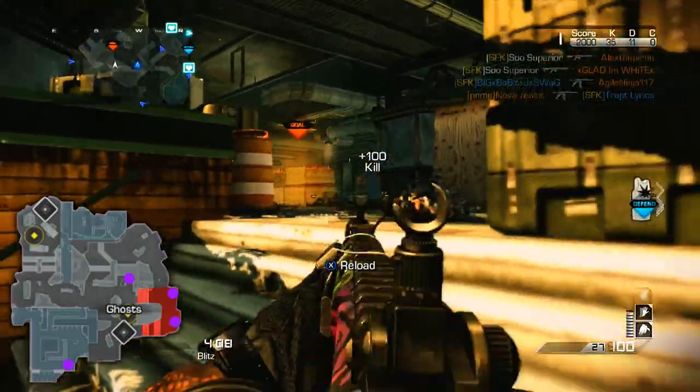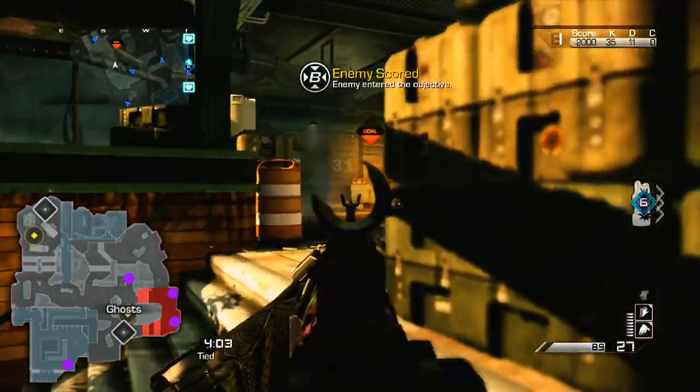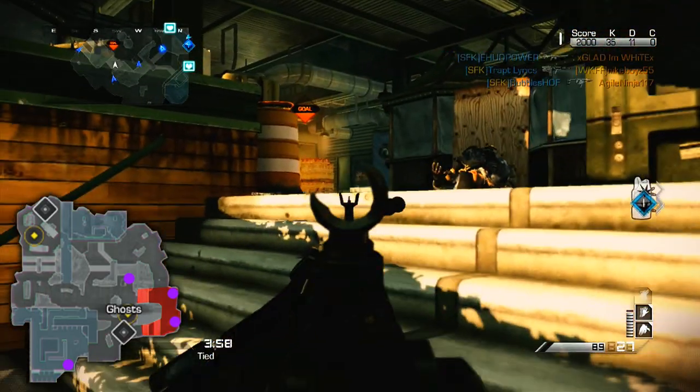The gameplay you guys will be watching: for the first side when you're on the federation attacking the ghost, it's like a two-minute chem strike with the M27, and that is perfect proof for how well these spawn traps work. So let's get into the spawn trap.